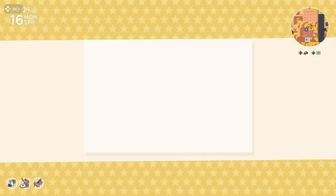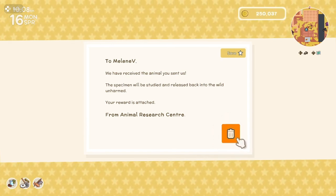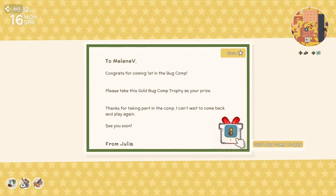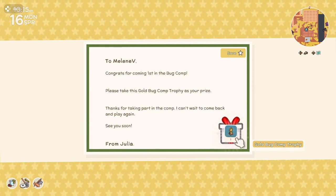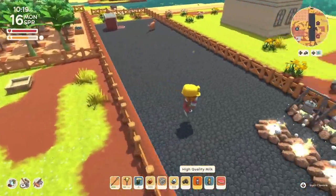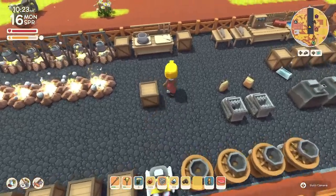Let's check the mail. Animal research — got 20,000 for the echidna we sent in. And our animal trap. And from Julia: congrats for coming first in the bug comp. Please take this gold bug comp trophy as your prize, thanks for taking part. I can't wait to come back and play again. Nice. I wonder how much that sells for — or should I probably keep it? I should probably keep it, but let's put some stuff away.